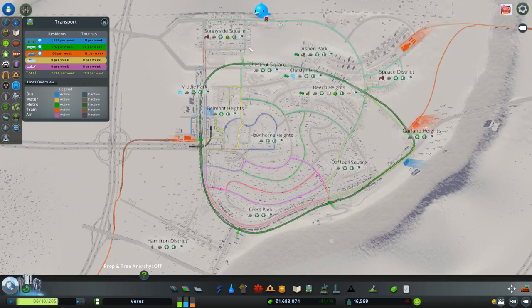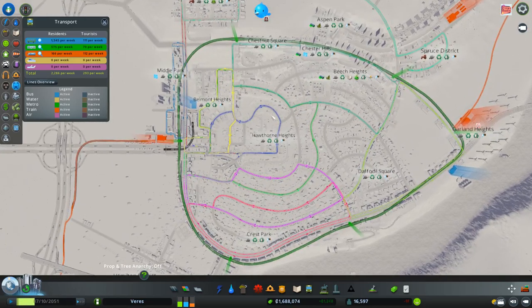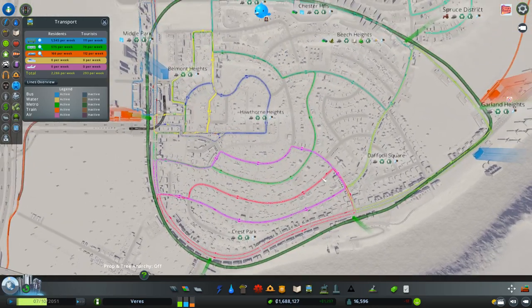here and here. The train stations are connected with the subway ring, and in between I have a lot of bus lines to feed all the residential areas.